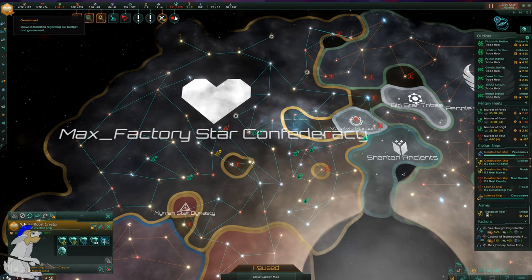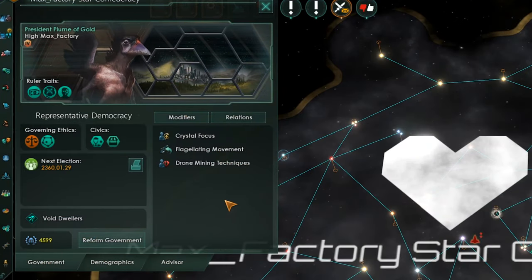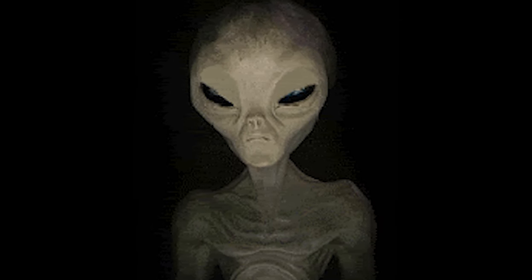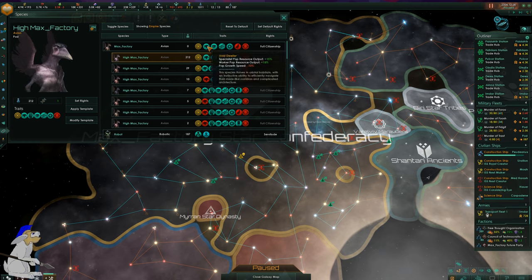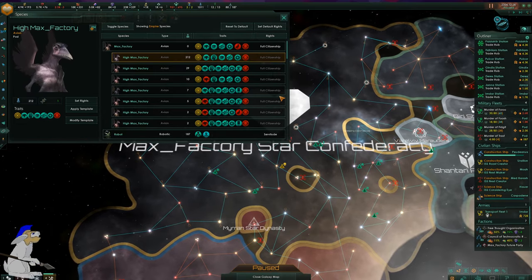I wish I'd known this sooner because it would have affected where I built my habitats, which to be honest was completely arbitrary up till now. My species is focused on getting as much manufacturing capability as possible. We are void dwelling, which increases all worker output by 15% — and that's specialists, not regular workers — but you get a penalty if a species is living on a planet, so you really want to keep your void dwelling species in the void.